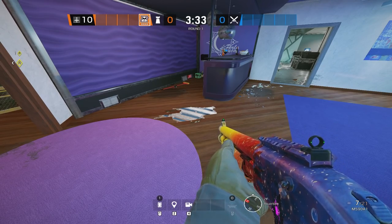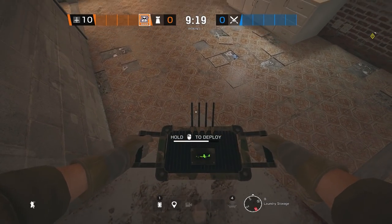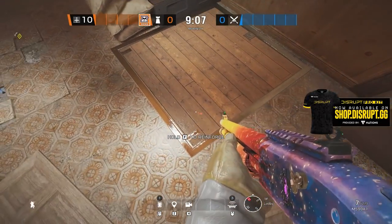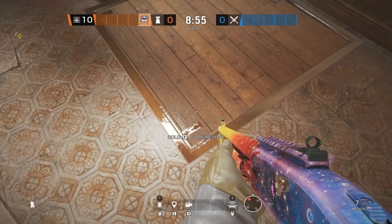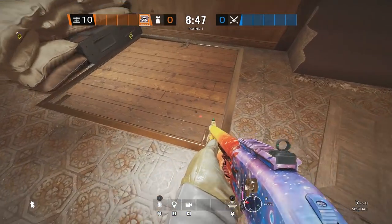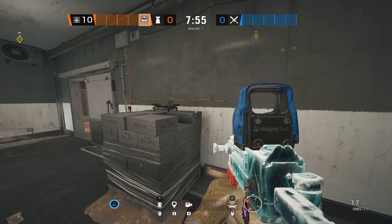On Oregon, the first mute jammer is in laundry for the lobby hatch. It's a pretty well-known placement, but covers mostly all of the hatch — only a very small corner remains uncovered. This is extremely strong because you force attackers to either walk down the stairs or get a Maverick to rotate and open the hatch to shoot the mute jammer, which is located on the laundry machine.